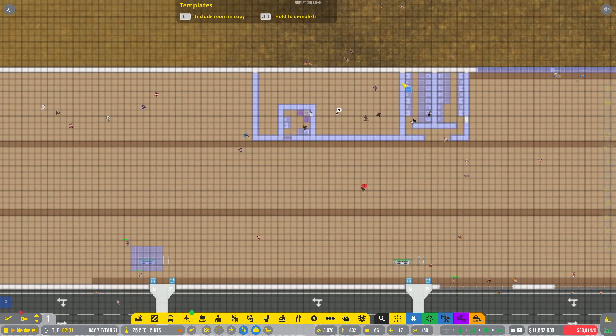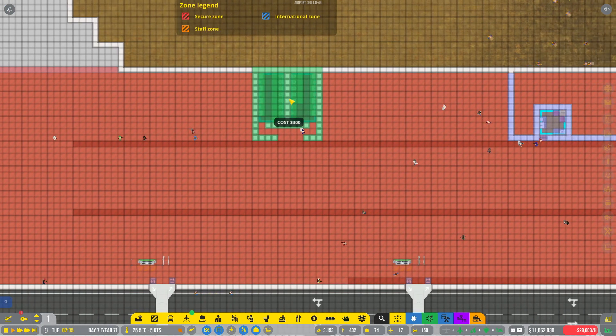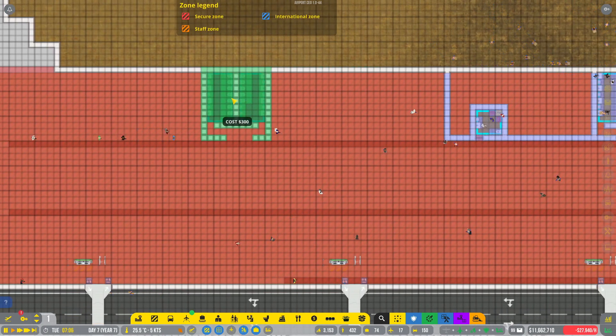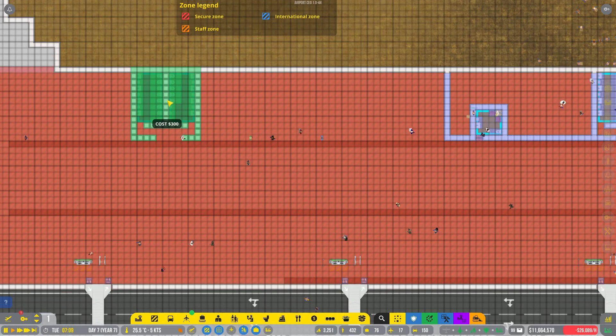There's another set of bathrooms down over here. We're just going to grab them again, slide them down — it's almost opposite gate 2. We need room for the shop though, and there's a little bit more that goes next to it, so we'll put it over here. We've got de-icing finally — de-icing fluid and a de-icing pad.